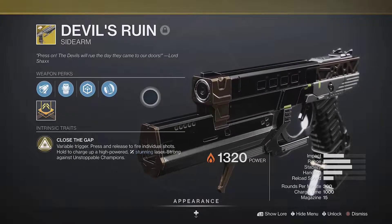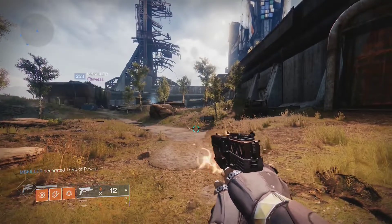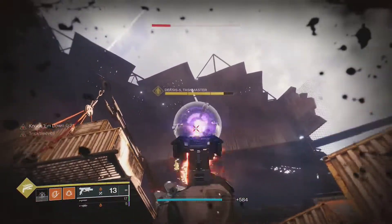Pair this with Devil's Ruin and you'll be taking full advantage of that damage buff. Devil's Ruin has the ability to shoot a long blast which consumes all of your ammo, so you can absolutely chunk anything you encounter.